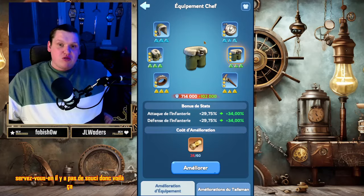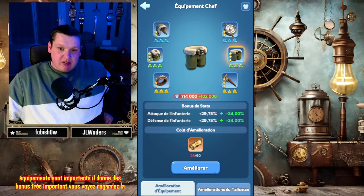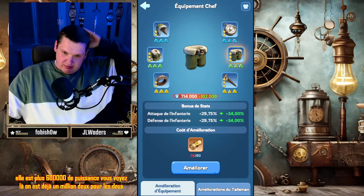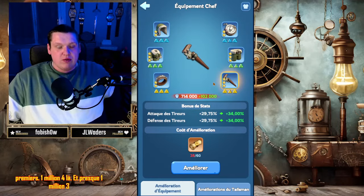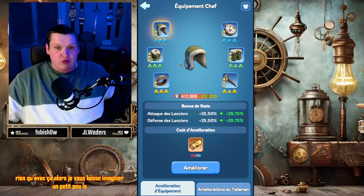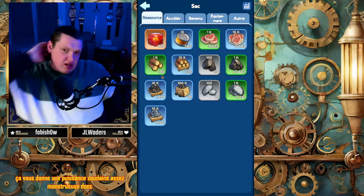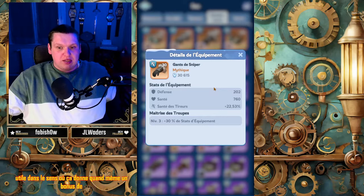Voilà, ça c'est les équipements du chef. Ces équipements sont importants, ils donnent des bonus très importants. Regardez : avec déjà ce que j'ai fait, il y a plus de 600 000 de puissance. On est déjà à 1,2 million pour les deux premiers, 1,4 million là, et presque 1,3 million ici. On est quand même à presque 4 millions de puissance rien qu'avec ça. Les équipements, c'est très utile dans le sens où ça donne un bonus de stat à la personne qui le porte.